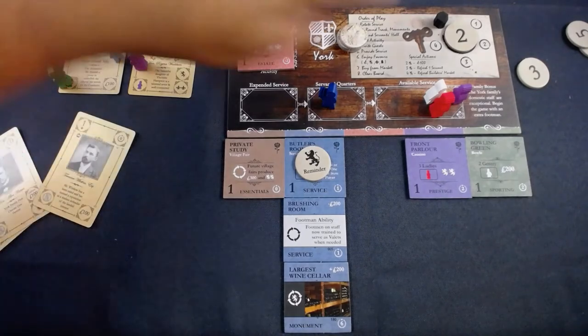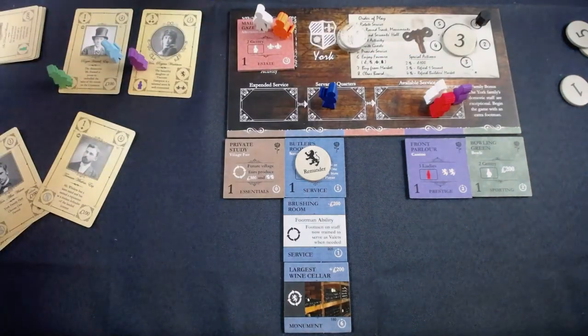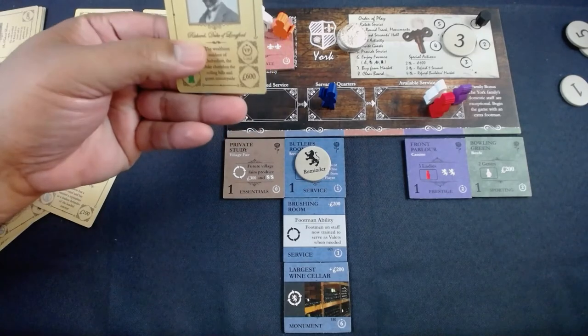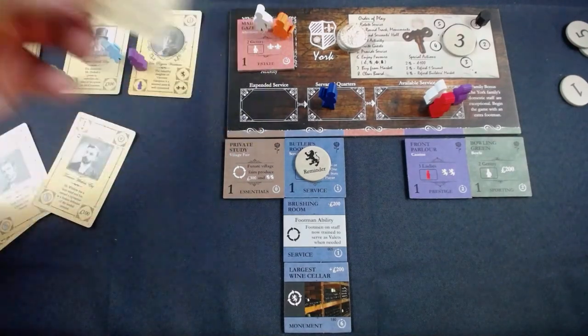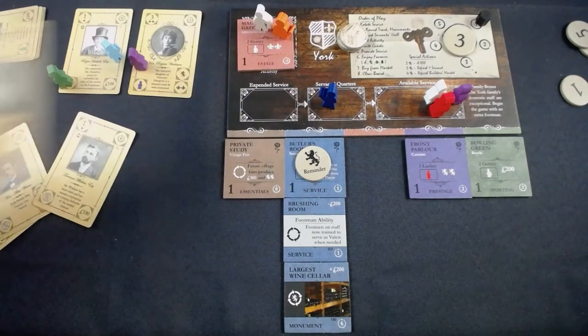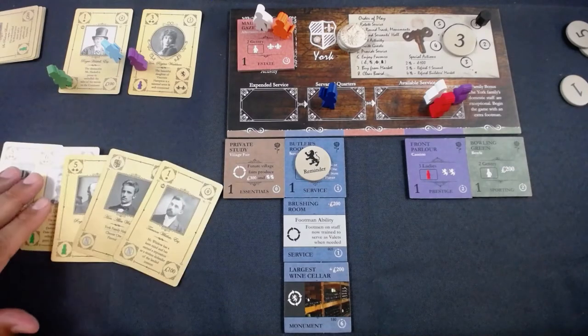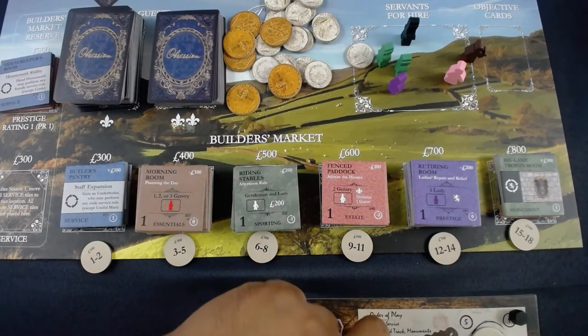I get a reputation point — I'm at three reputation, getting there. I get to pull a prestige guest from the tile. I'm getting a lot of prestige guests and they're all money-generating, which I don't have much of right now. I'm at 300 gold with one real option. I think I'll play a couple things better, but I'm going to use my 300 to buy the morning room — it lets me play three gentry.